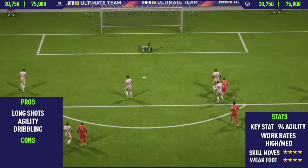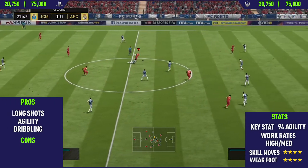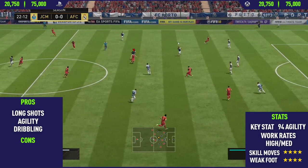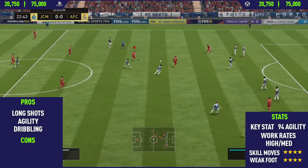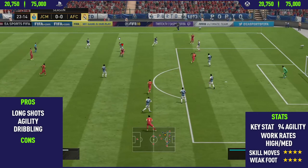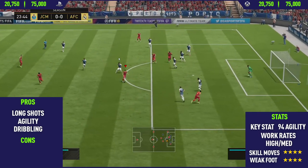Moving into the key stats, he has that 90 for agility and high-medium work rates. High-low would probably be more preferable for a winger, but it isn't too bad. He also has a four-star weak foot, so he can do quite a lot of things on his weaker left foot. In this FIFA, four-star and five-star weak foot are quite similar, so there isn't really too much difference between them in my opinion.